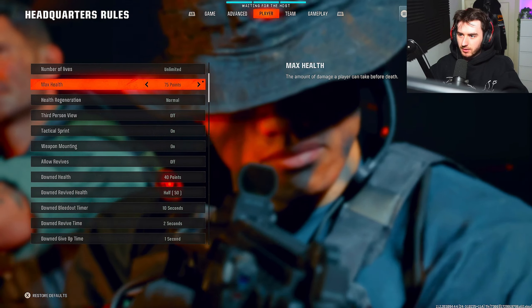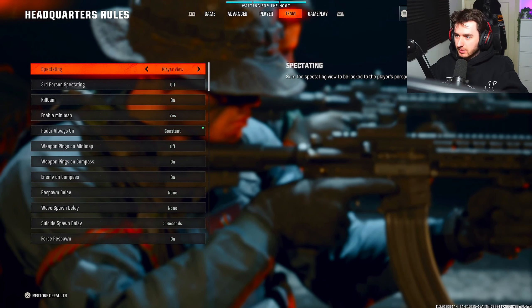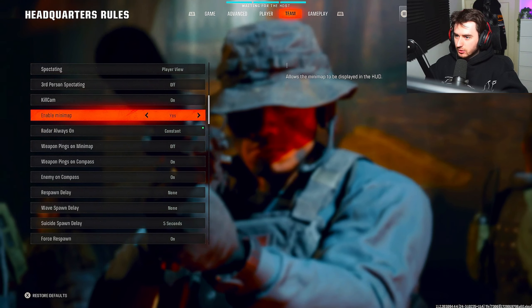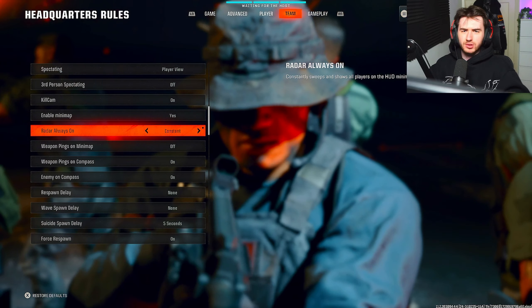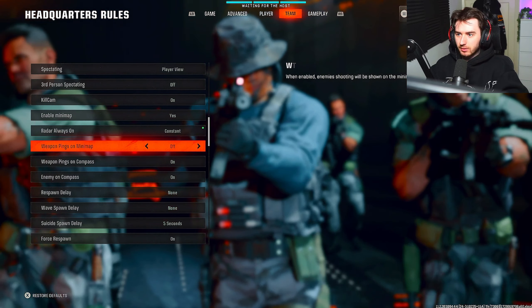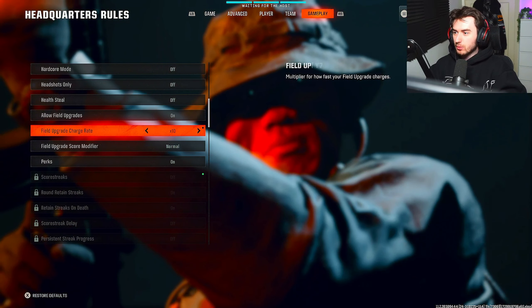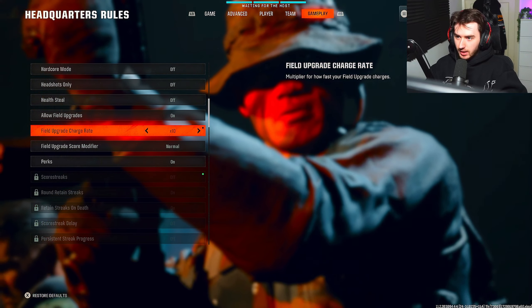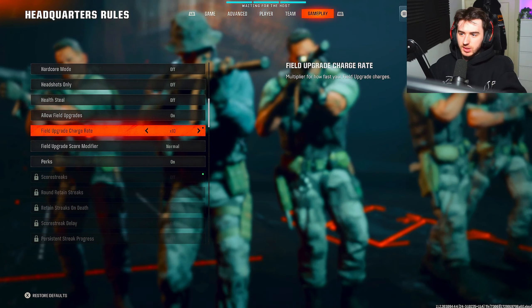Next up is the player tab. Make sure the number of lives is on unlimited — it should already be set to that but just double check. Then max health — I would put that to 75. You could put it lower but the chances of the enemy killing you increase. At 75 you shouldn't get a hit marker, so I would leave that on 75. Honestly that's about it for that tab.